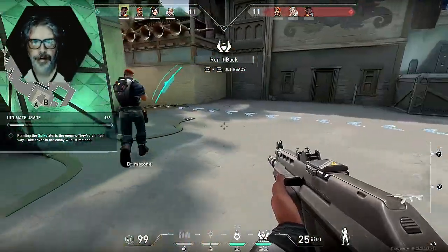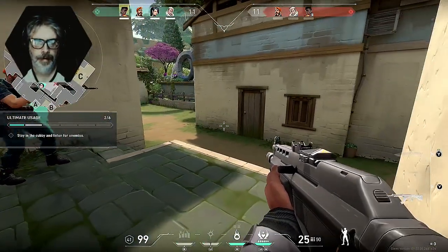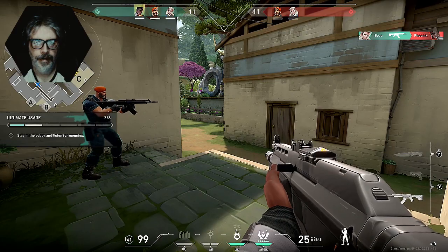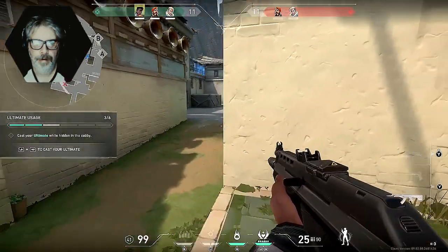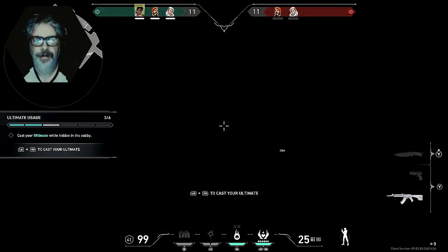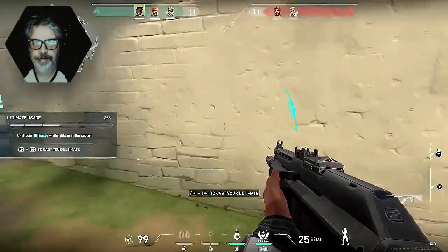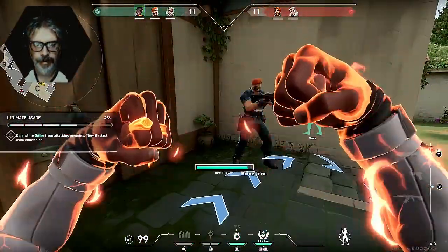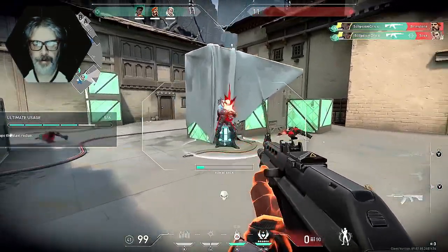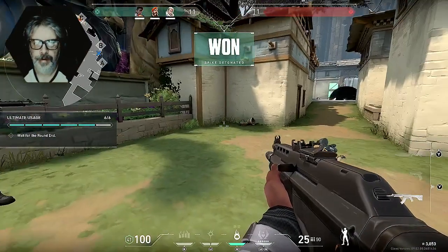Spike's planted, now we protect it. Follow me. My ultimate's ready — perfect. Let's hide here. Describe your ultimate — if I die I come back to life right here, reborn through fire baby. Good — use your ult to stop defenders from defusing, wait for my signal. I hear them — use your ultimate. Left button and right button to cast your ultimate. Come on, go go go, take them out. They're defusing the spike — stop them. Great work, let's switch to defense.